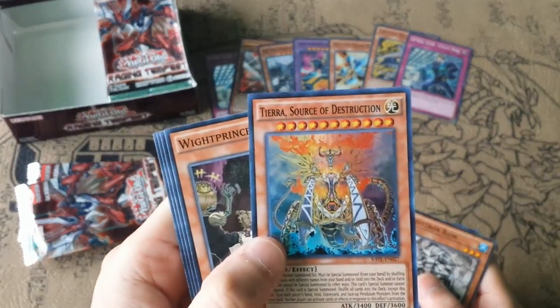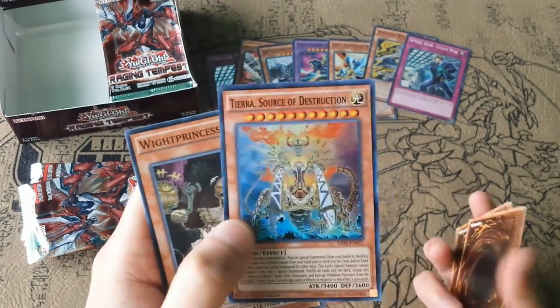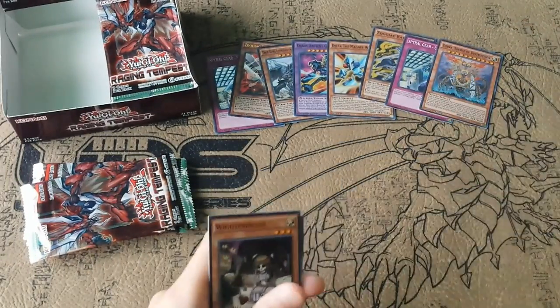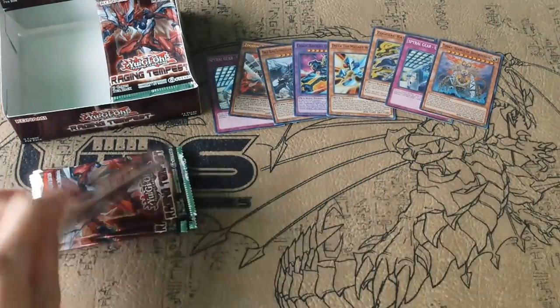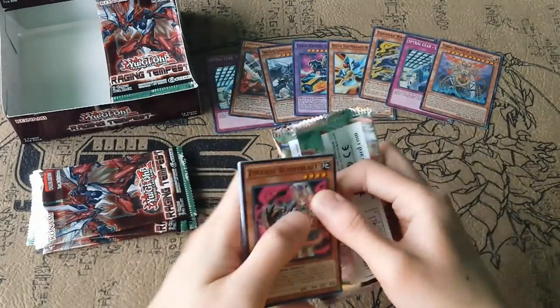Tierra, Source of Destruction. I think this was kind of like the revamped version of Sophia. I don't think it's all that great because it's not that easy to bring out.